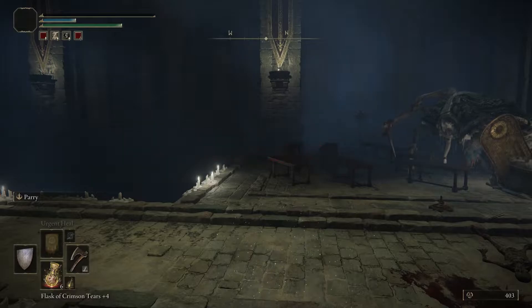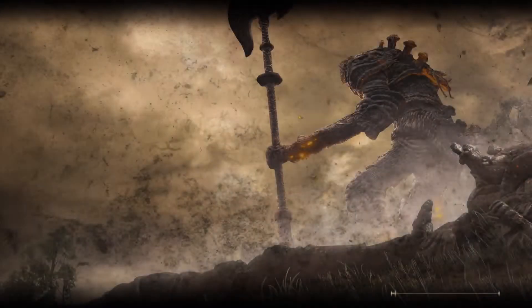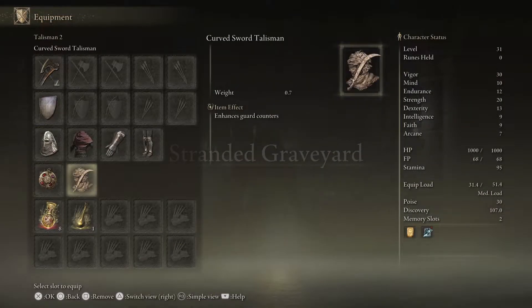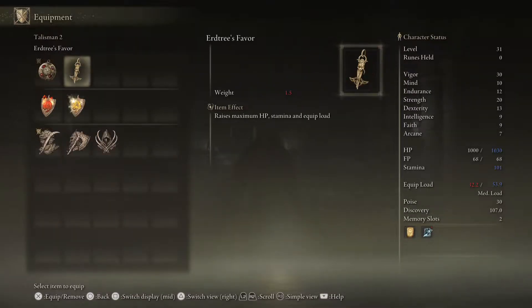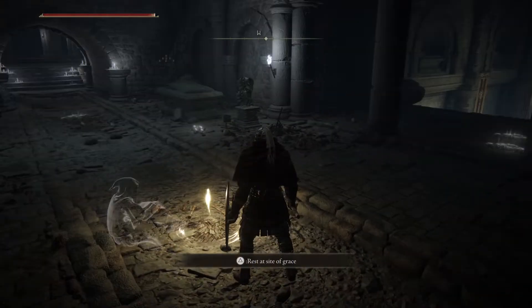So we grab that first talisman. It's a really good one — it raises your maximum HP, stamina, and equip load. Going into the inventory you can see: raises maximum HP, stamina, and equip load. That's really good, so I'll equip it here.